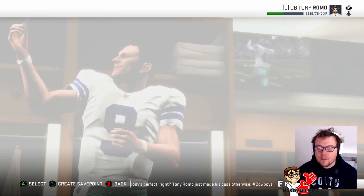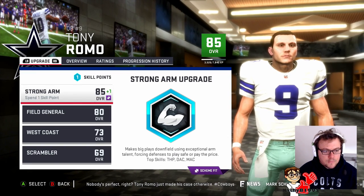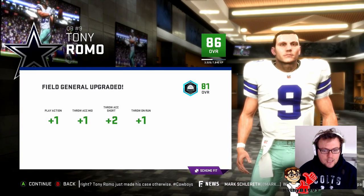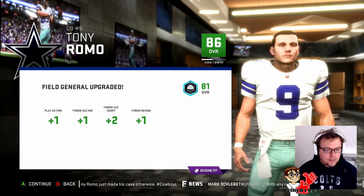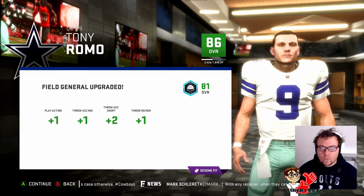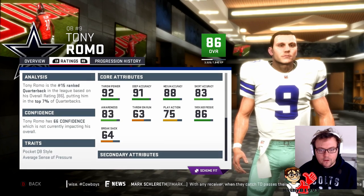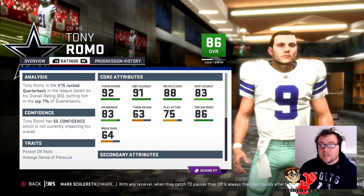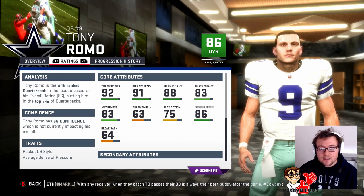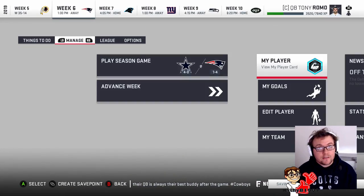Simulating the training gave us another player point to upgrade, so let's go with field general again. We go up to an 86 overall. It gives us one on play action, one accuracy mid, two accuracy short, and one on the run. We are looking more and more like an NFL quarterback. 83 short accuracy is still quite bad, but 88 mid and 91 deep is pretty good, and 92 throw power is about average. Let's get into our game against the Patriots.